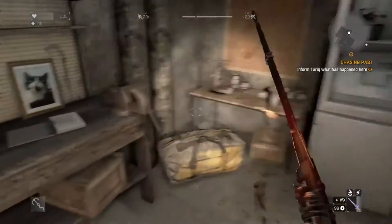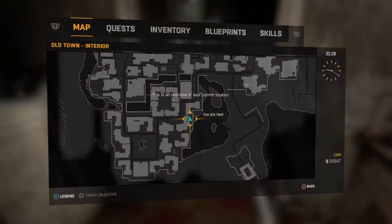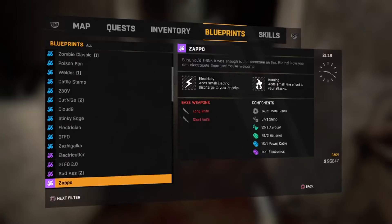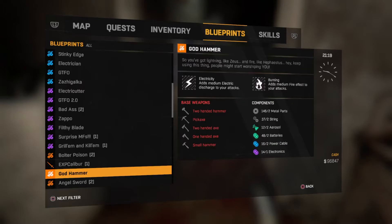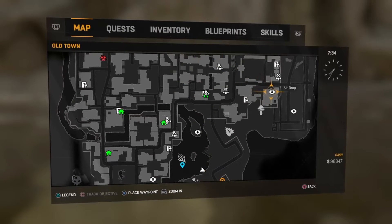You have to kill a cannibal guy and there it is on the table. It is insane, you guys. I'll show you the stats — it is electricity and burning damage but it's amazing.